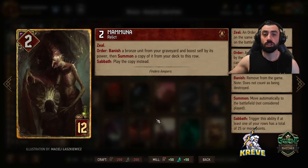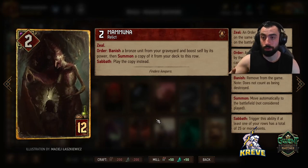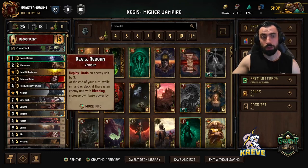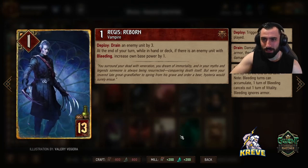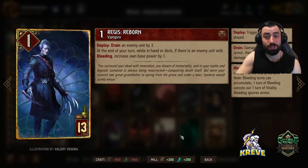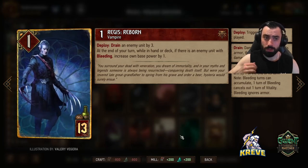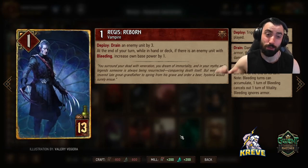From there we're in a comfortable position to bleed the opponent in round 2. You want to do this first also to avoid playing the Griffin, because we're likely to generate a good amount of points with our engines. Mamuna round 2 opening first is great. To finish, we have Regis Reborn - really a card you play last at the end of a match. Deploy: drain an enemy unit by 3. At the end of your turn while in hand or deck, if there is an enemy unit with bleeding, increase own base power by 1. We're always prioritizing bleeding status on the opponent's side of the field, as much as possible, every opportunity from the very beginning of the match.